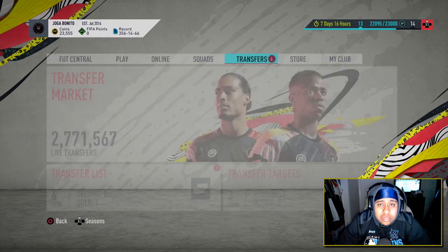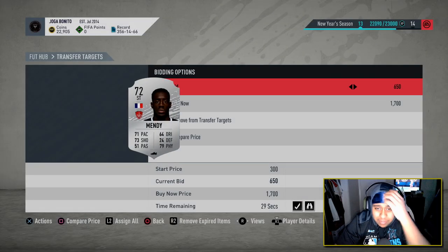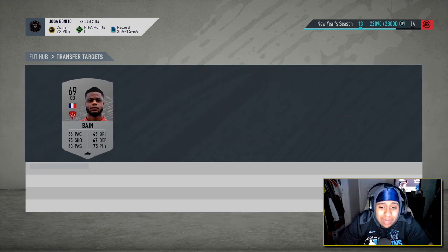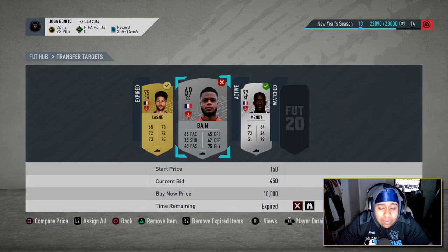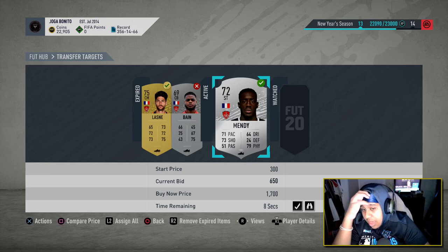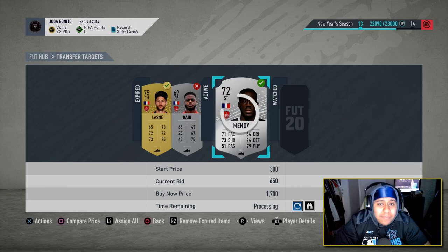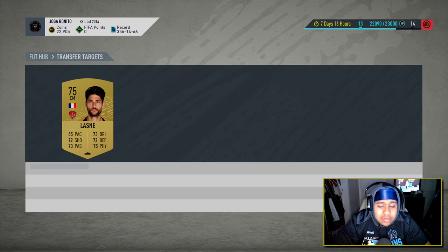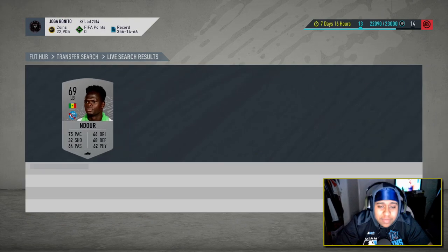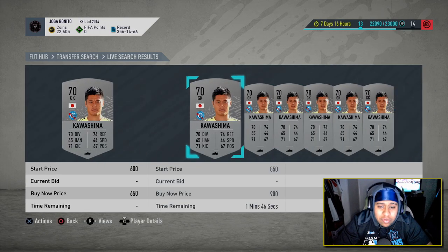We won some bids and lost some. We missed out on one for 450 - somebody snagged it. We did pick a guy up for 300 and another for 350 who sells for about 600, so that's a profit. The Mendy card goes for about 1.1k, so if we pick him up cheaper that's a 500-600 coin profit. You also have to keep in mind the EA tax when calculating profits.